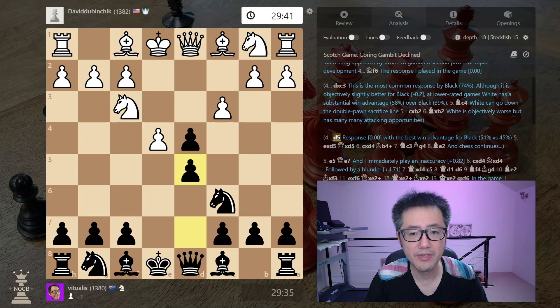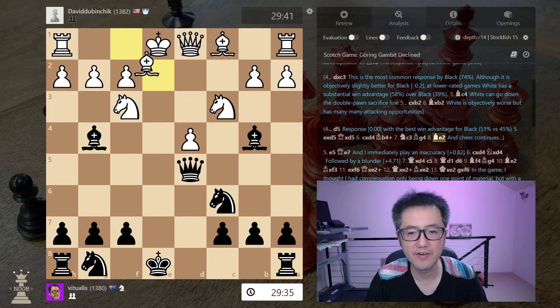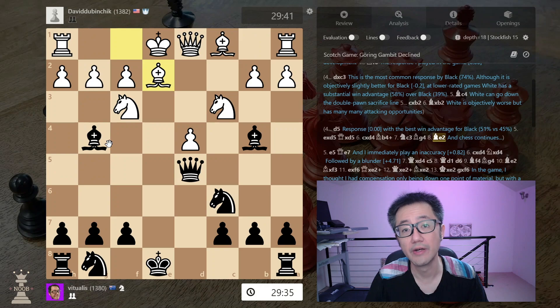What might happen after d5? Something like take, take, take, develop, develop, develop — basically black ends up with a very good position in the opening. There's no killer blow, but black is completely okay in this position. That's probably the best response to the Goering Gambit.